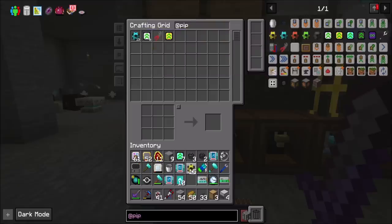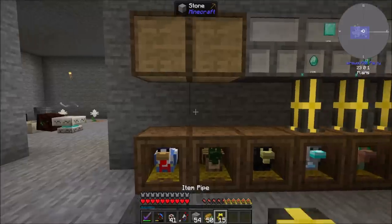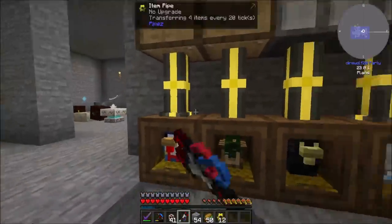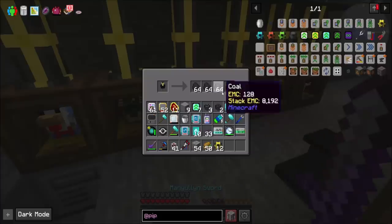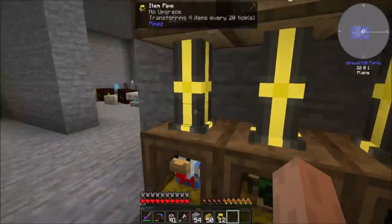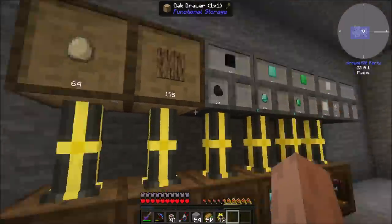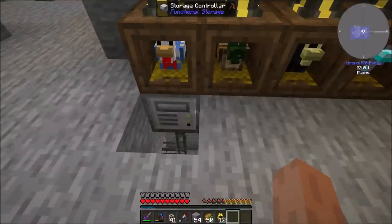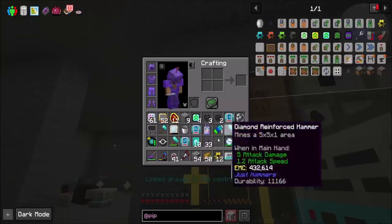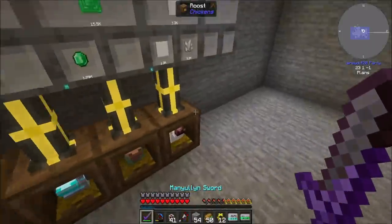We'll want a bunch of advanced pipe upgrades, then we should be good to go. You get a pipe upgrade, and you get a pipe upgrade, and you get a pipe upgrade. Then we just add these to the drawers and make sure they're locked. Easy peasy.